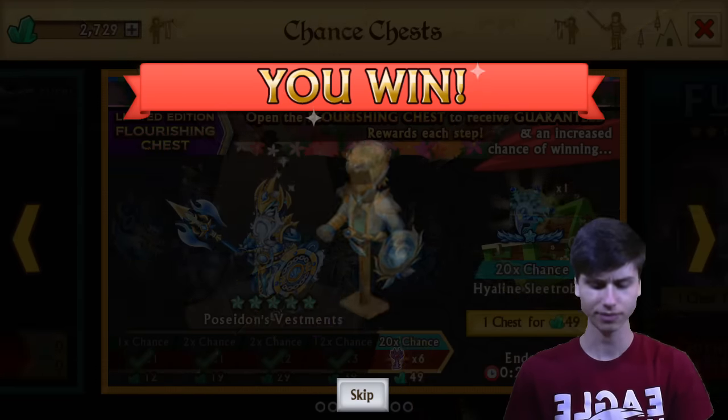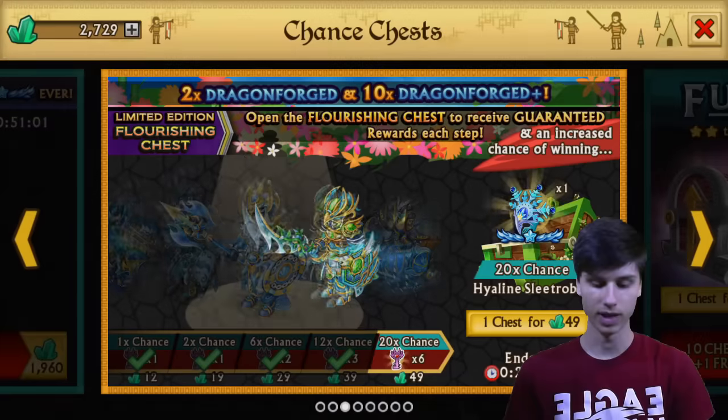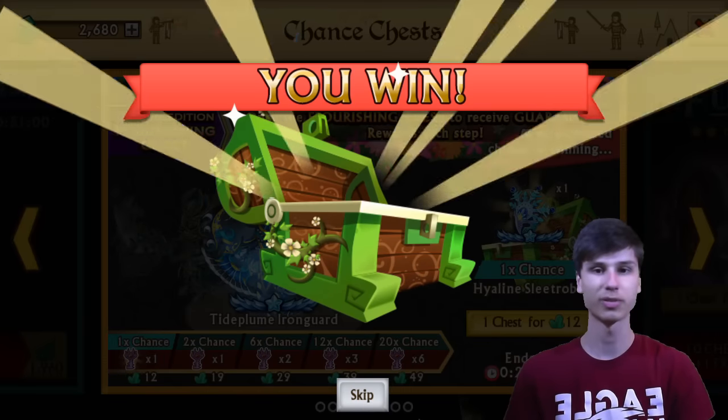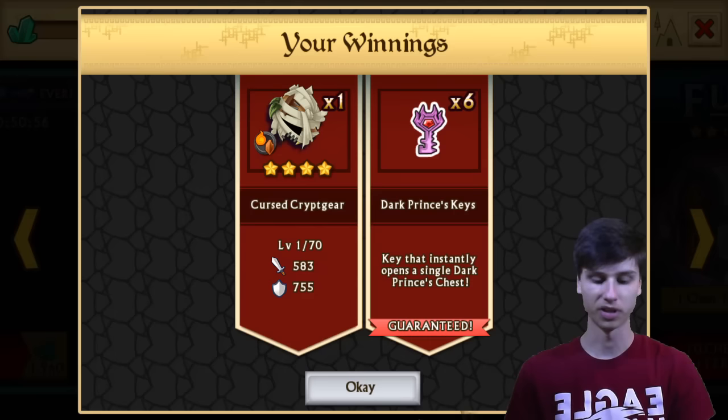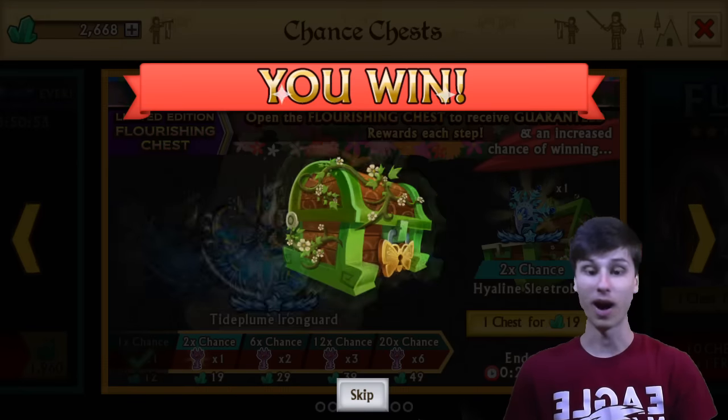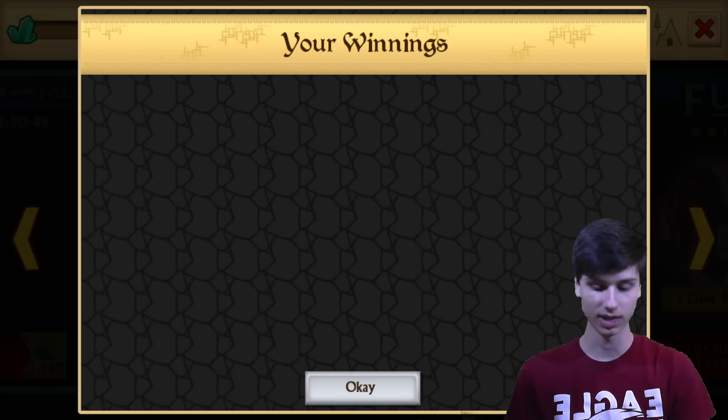We got an Epic — that's Bright Wind Plate Mail. Not terrible. And we got two Fusion Boosts, and now we have 20 times chance, which means we have 10 times more of a chance to get one now compared to when we got one earlier, and we didn't get it that time. That's nuts, guys. Be sure to leave a comment saying hashtag hype. That was insane.